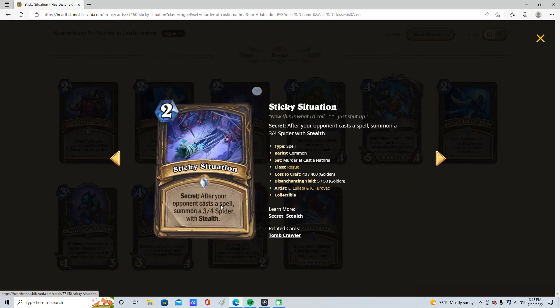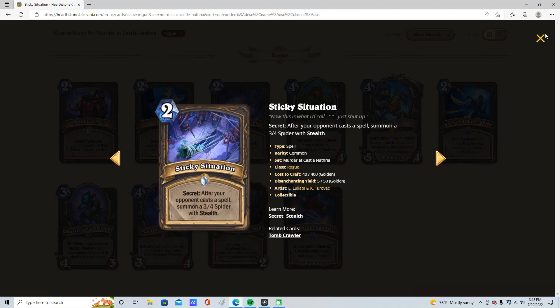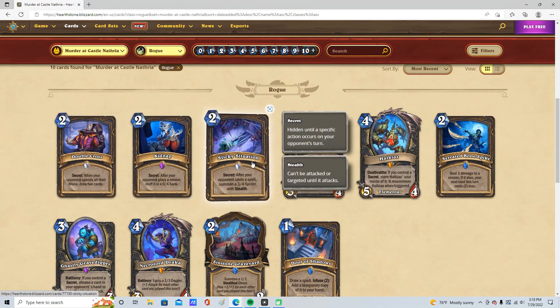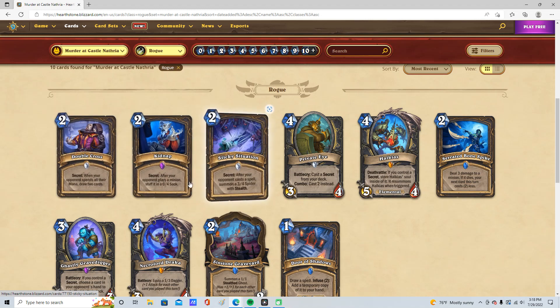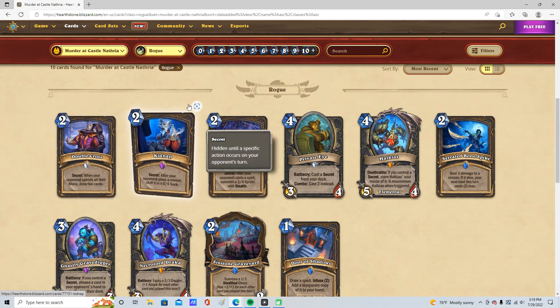And Sticky Situation: 2 mana secret, of course. After your opponent casts a spell, summon a spider — 3-4 with stealth. Also really good, I'm going to give it 4 out of 5. And together these work pretty well. This one they have to play a minion, this one they have to play a spell, this one they have to spend all their mana. These are all really generic, easy-to-activate triggers.